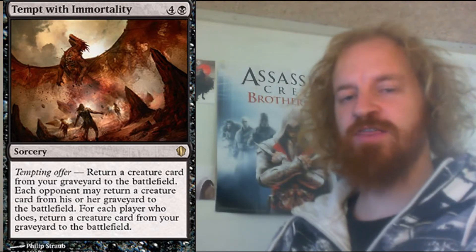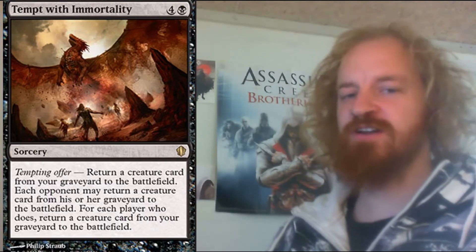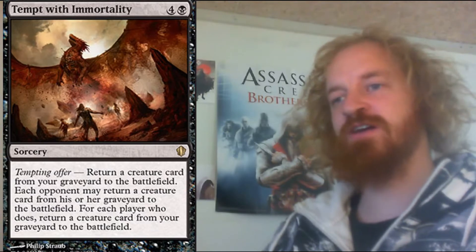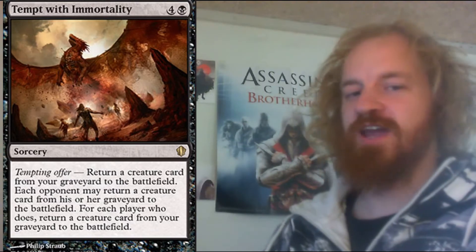The first card I want to show today is called Tempt with Immortality, a black sorcery spell that costs you 5 mana to cast. It has a new mechanic in Commander 13 called Tempting Offer, where you return a creature card from your graveyard to the battlefield. Each opponent may return a creature card from his or her graveyard to the battlefield, and for each player who does, you return a creature card from a graveyard to the battlefield. It seems like it would remind you of the kind of joint forces we had in other commander decks.